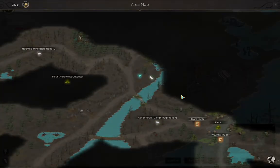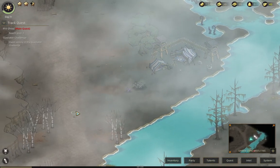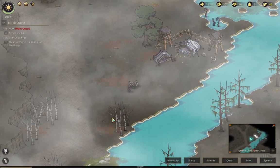We have not labeled that one yet — let's take a look. This is a bandit camp level nine. Bandits and a camp, Regiment 9.